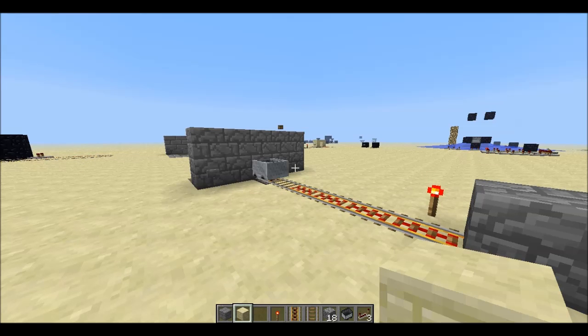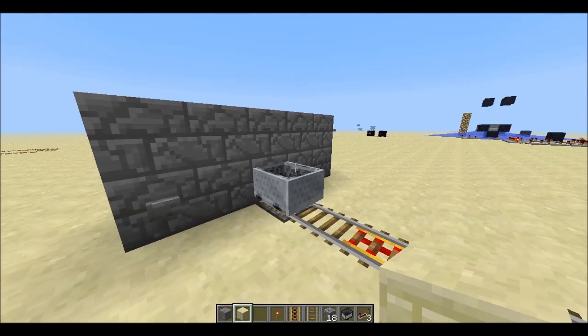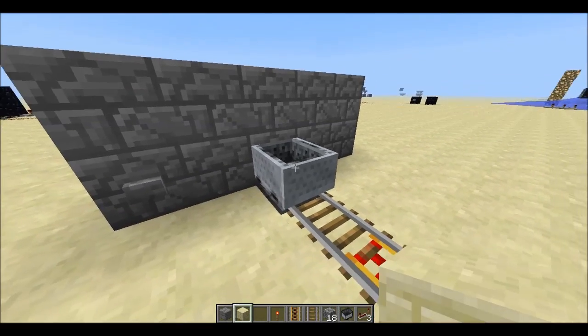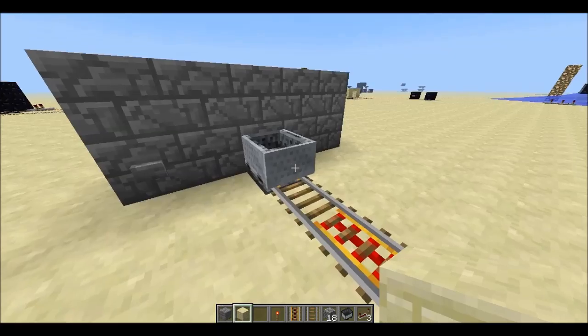Hey guys, welcome back. If you're looking for an easy way to do automatic cart launching, you could use a tripwire, but there's a more elegant solution using the command blocks.